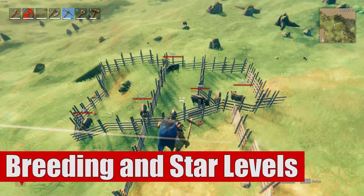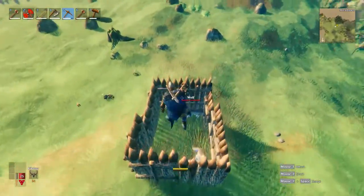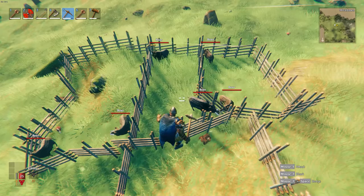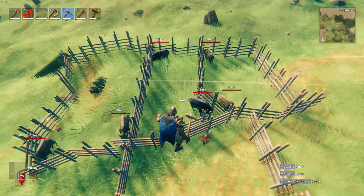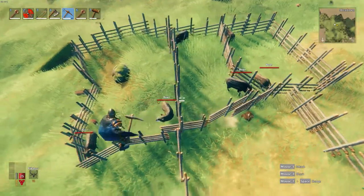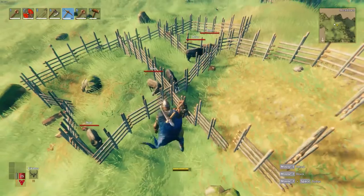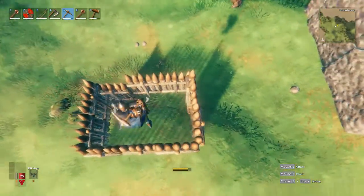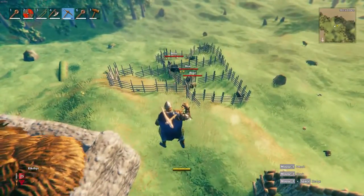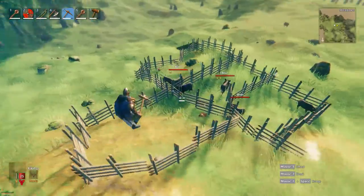When you have higher star animals that you want to breed — whether a lox or a wolf — when you breed two animals of the same star it will always come out with another animal of that same star. So if I breed these two boars here together they will put out a two-star baby boar, and these one-star boars will give a one-star boar. If you're looking to grind more leather scraps, meat, or want stronger animals like wolves or loxes to protect you, try to find and breed higher-star animals.